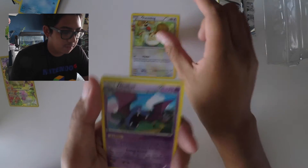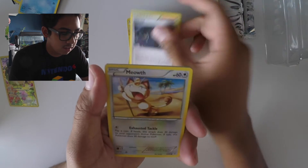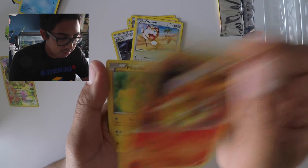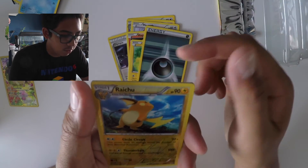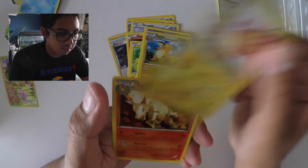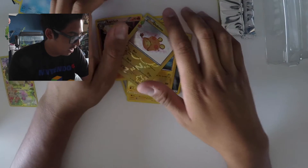First one we have is a Fletchling, then a Golbat, Olympia, a Meowth, a Magmar — looks pretty cool actually, I like that one — Pikachu, Dark Energy, a Raichu for the reverse holo, and for the rare... oh wait, one more card. Well, that's all there is for that.